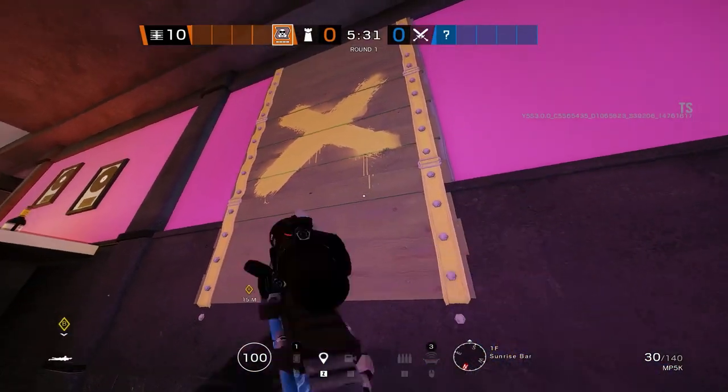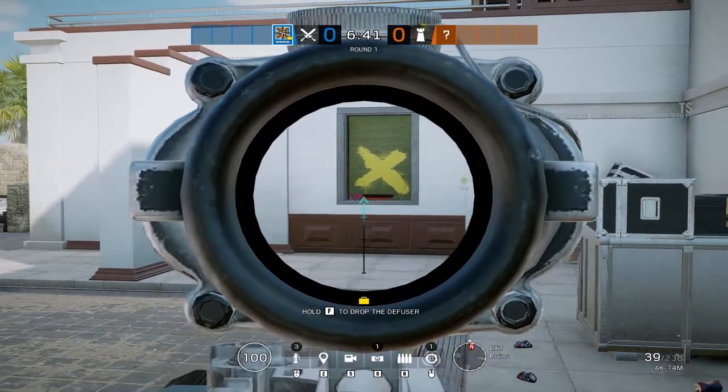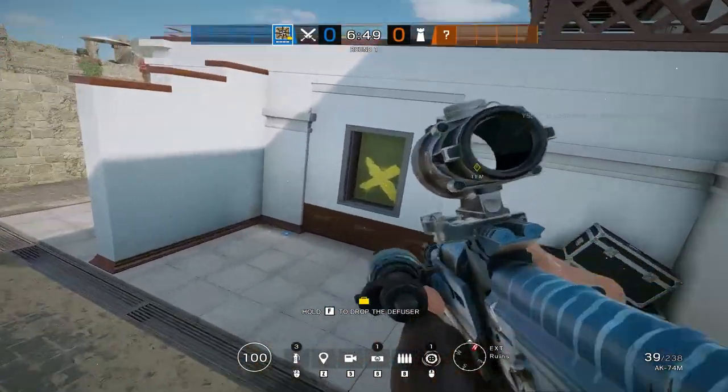If you punch the bottom of this window, you can prone peek anyone rappelling on Billiards window and you'll be safe from anyone standing on the ground. As an attacker, the easiest way to counter this is to stand on these boxes.